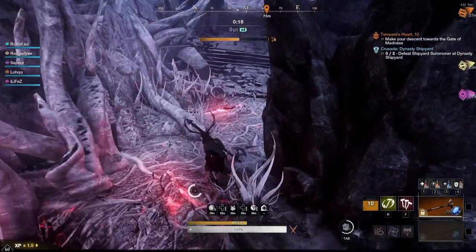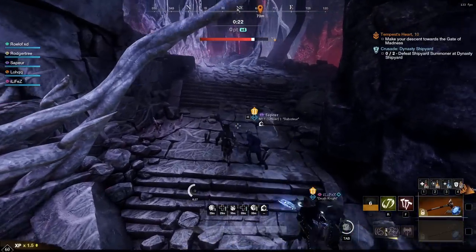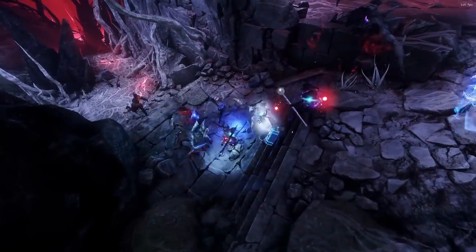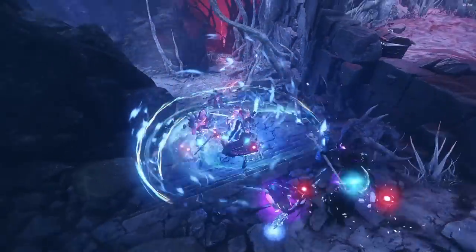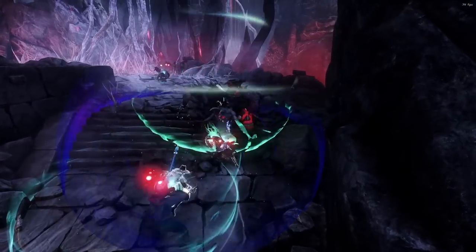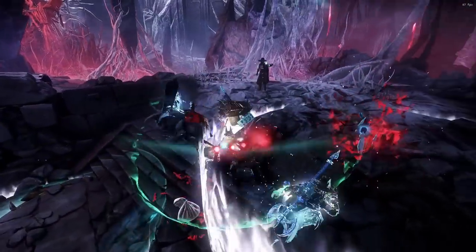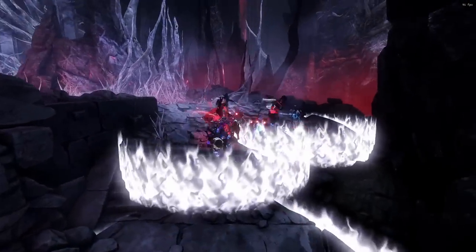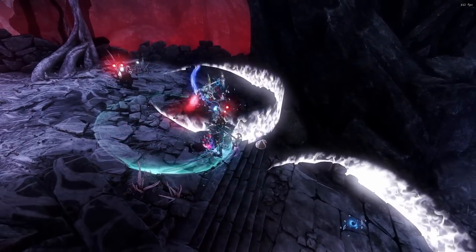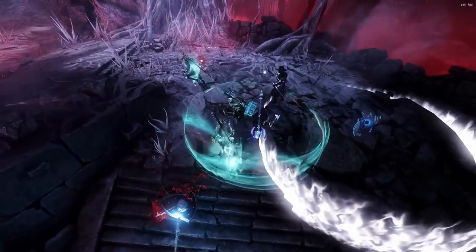Hey everyone, it's Graphic back with another video, and today we're going to be talking about one of the strongest builds in New World. It's the Great Sword Highest DPS in-game build — the Great Sword and the Great Axe. It's a combination that is going to dominate PvE for quite some time when it comes to straight-up DPS. I do expect this to be a very hard build to run in M10s, because you're not going to have that undying or death defying that you have with the hatchet. But if you're looking for insane damage and you have fun using the Great Sword, this is the build for you.